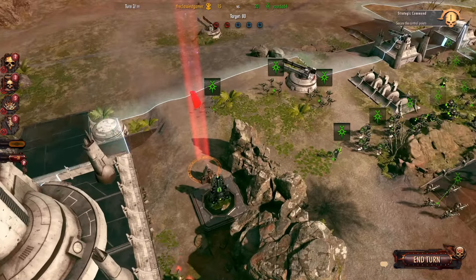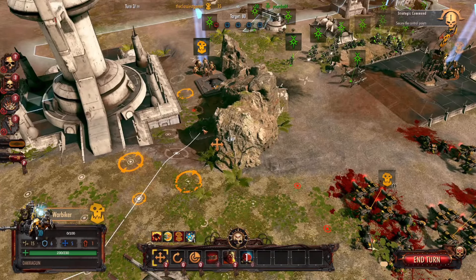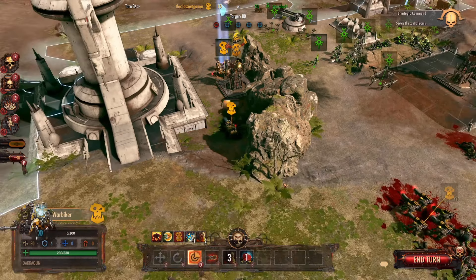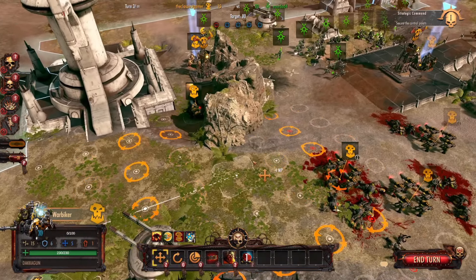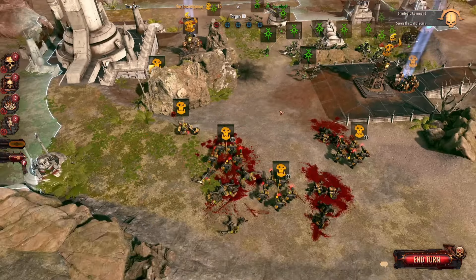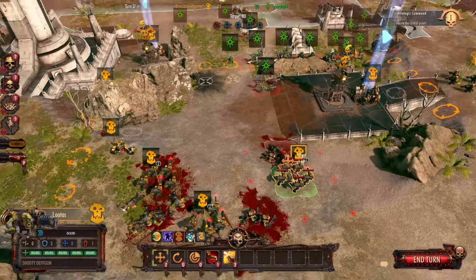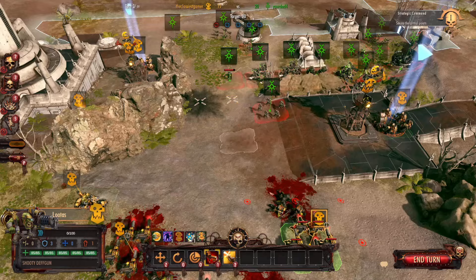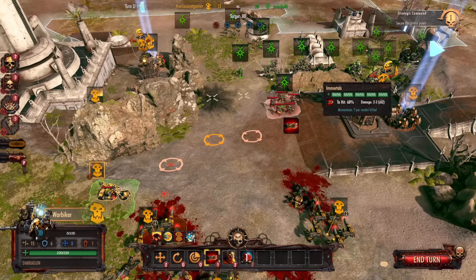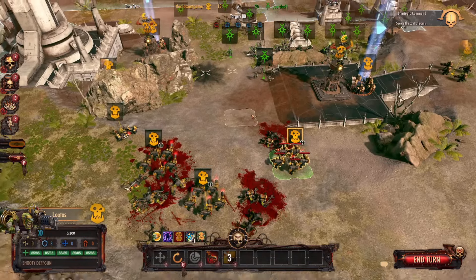He left this place open, so we'll run these guys down to body block this position for us. I probably should have verified that the Warbiker wouldn't have got a shot there, but he's too far away unfortunately. Hopefully with all the additional attacks we should get the kill, but we just missed. So had I had better positioning, I would have killed that Plasmamancer. Now I've got my two Lutas together so he can drop a nuke on me, and I can't kill those guys.